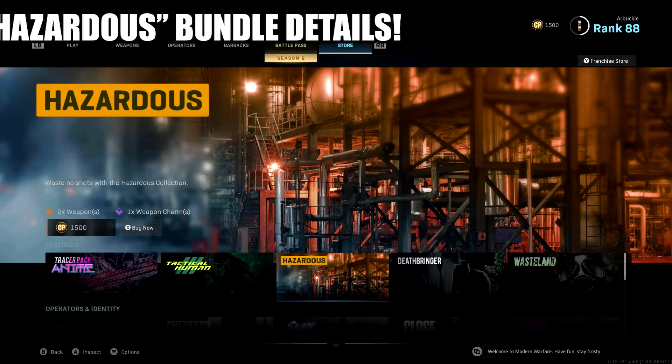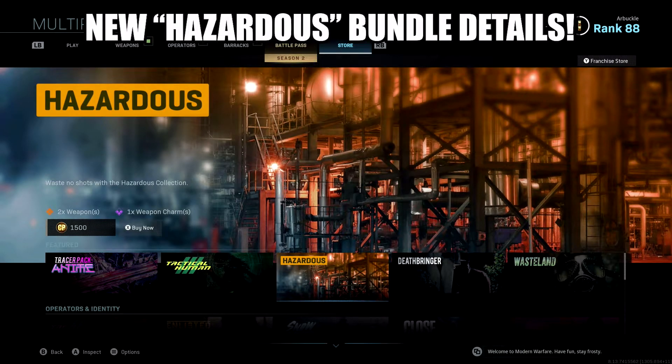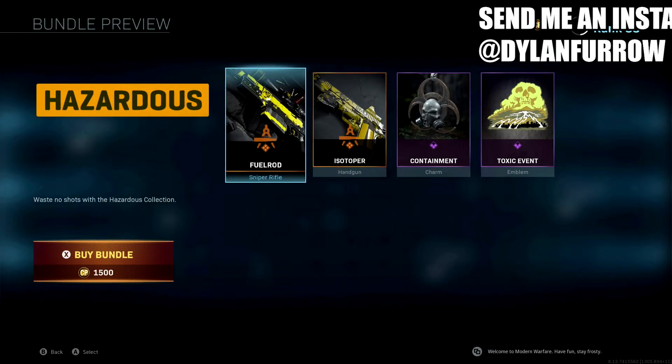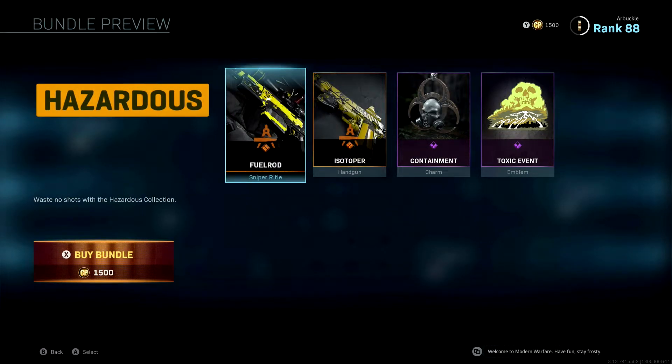What's going on ladies and gents, my name is Arbuckle, welcome back to another video. Today we are back on Modern Warfare and I wanted to share the new bundle 'Hazardous' that's available in the Modern Warfare store right now for 1500 COD points. This is a fairly small bundle — it comes with two legendary weapons including a sniper and a pistol, an epic charm, and an epic emblem. So only four items for 1500 COD points — not necessarily sure if it's worth it, but let's take a look.